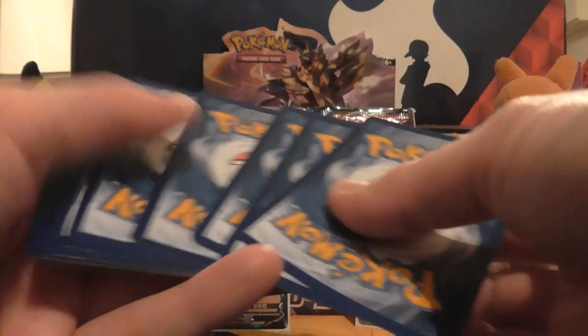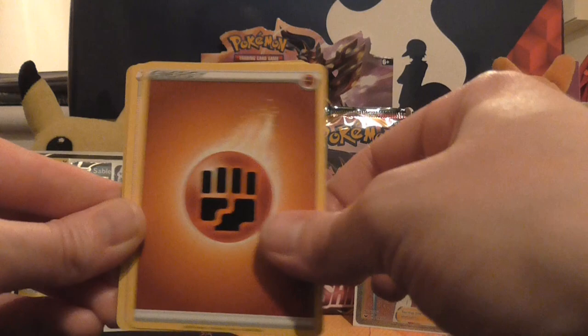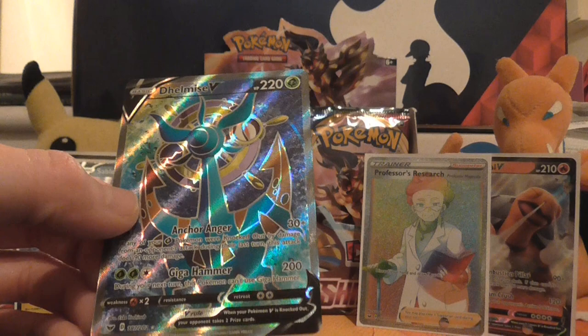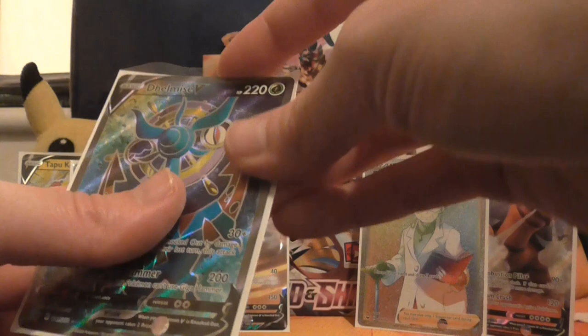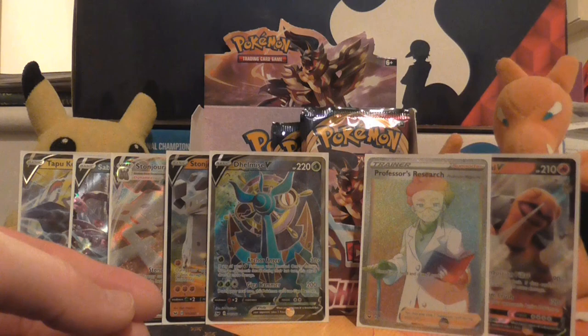So we're looking at a Blipbug, Goldeen, Yamper, Scroopy, Clobbopus, Fighting Energy, Team Yell Grunt, Drizzile, Galarian Stunfisk, reverse holo of Energy Search, and the rare is a full art Dhelmise V — that is super cool. It's a grass type and does 200 damage for three energy. Anchor Anger does potentially 120 damage for one energy if any of your grass Pokémon are knocked out by this attack — requires you to be knocked out though. I think that's my first full art. We're now looking at a strong seven ultra rares, which I'd say is pretty darned impressive — on the whole, I'd say this is a pretty good box.